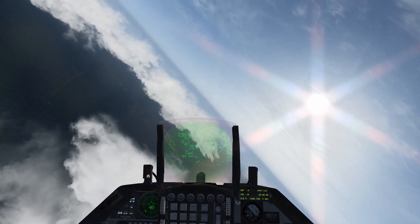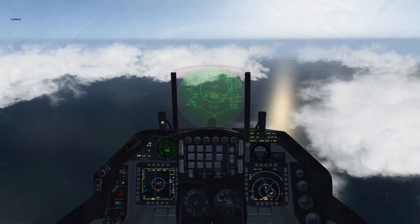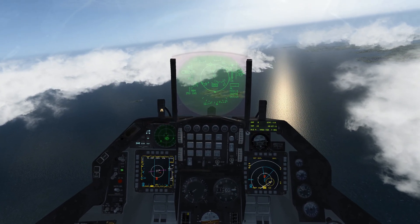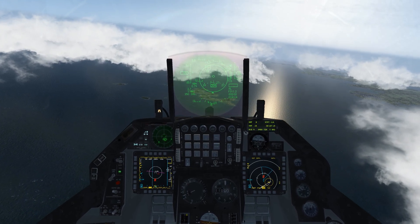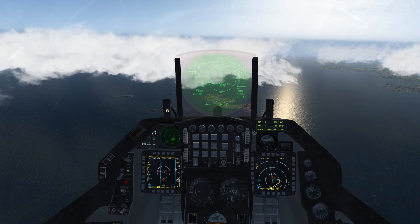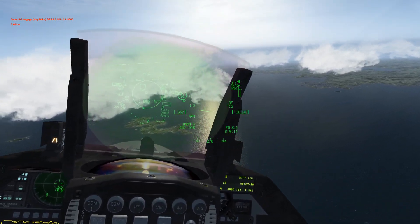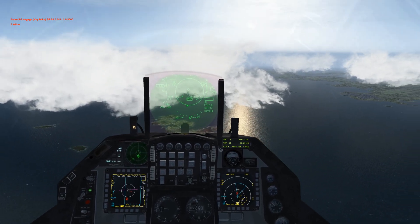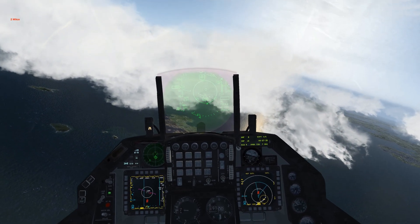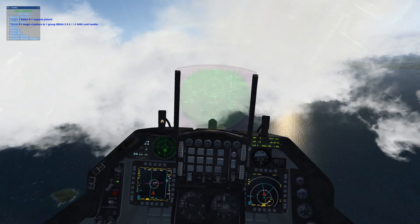Our wingman have missiles out. We're going to drop in altitude and power up. Our target is heading straight away. We're slowly closing. AWACS confirms contact is hostile — he's slewing off to the right.